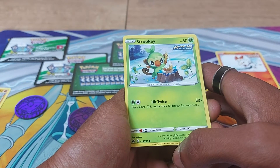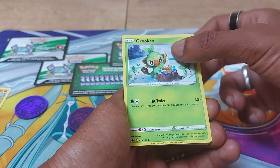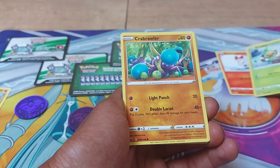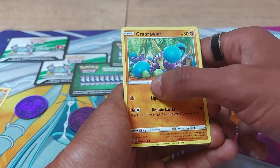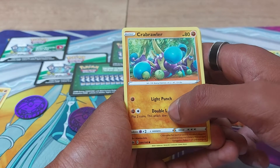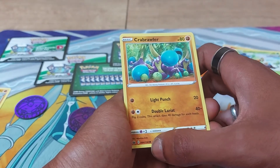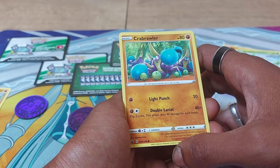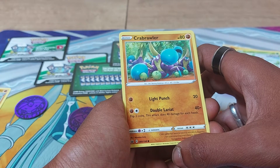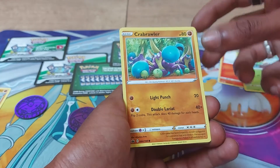Crabrawler, 80 health points, being a fighting type Pokemon, being a boxing Pokemon, with a Dex Entry of 739. Having a move of Light Punch and another move of Double Lariat. 84 out of 198. Crabrawler has been known to mistake Exeggutor for a coconut tree and climb it. The enraged Exeggutor shakes it off and then stomps it.